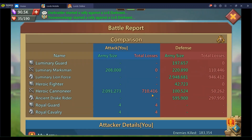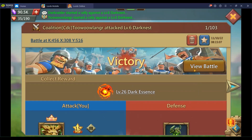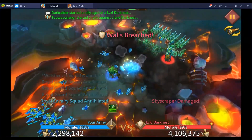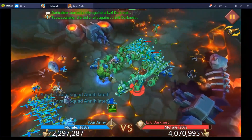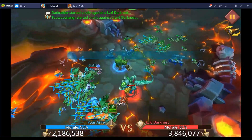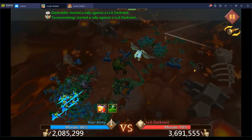Level 6 Darkness is killed — no contest. I won by about 50%. I killed the range so I went into the cav. Even if I didn't have my 50% boost or the T5 troops, I would still have won. It is definitely possible for free-to-play players to defeat Level 6 Darkness. Looking at the replay, I kill the wall, then the two-squad range squad, and then it's just me against the cav.